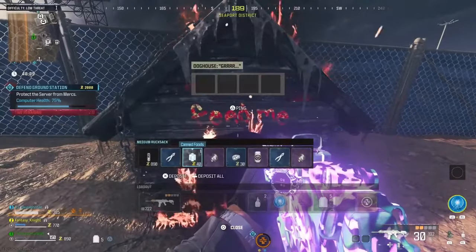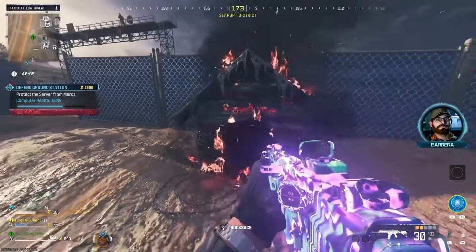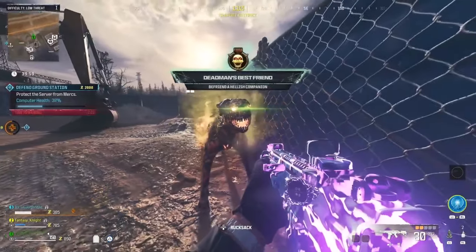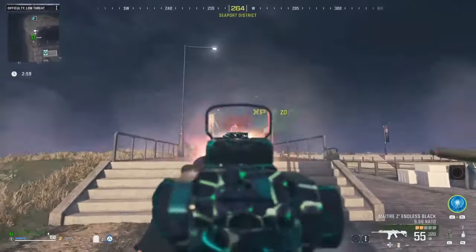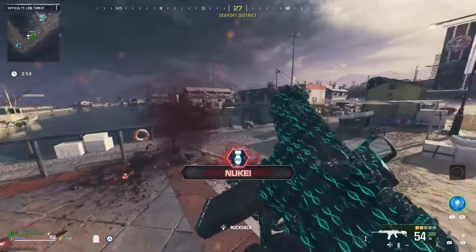Hey, what is up wolfpack, it's me Kyle here and today I'm going to be showing you all possible doghouse locations in Modern Warfare 3 Zombies. These are the doghouses that you can take meat to, and if you put meat inside them a friendly hellhound will spawn. I made a full guide on this, but now we have all possible locations so I'll go ahead and throw up the map right now.